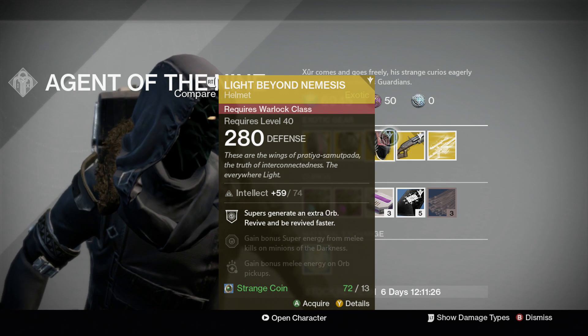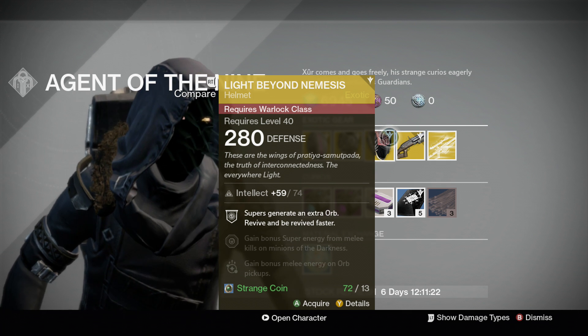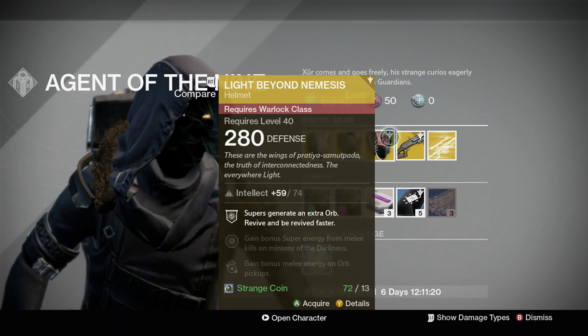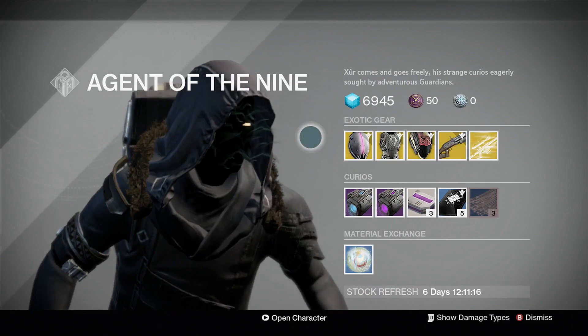Then for Warlocks, pretty much the same thing except in helmet form — the Light Beyond Nemesis. Supers generate an extra orb and revive and get revived faster. All of these are great pieces of armor.